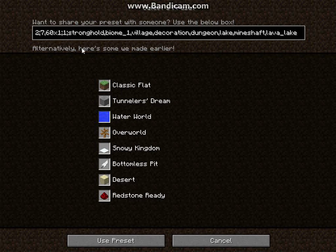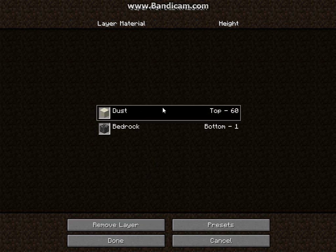Then change the block ID — that 1 is the ID of the block. So if you want to have some fun with it, you can change everything to iron dust or whatever you want. But if you're going for dust, change it to 250, since the ID of dust is 250. Then click 'use preset' again and it will show up — if it shows dust or whatever block you were trying to create, then it worked and you're perfectly fine.